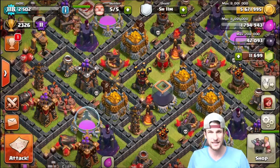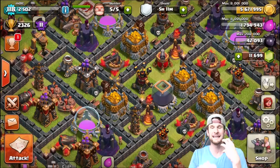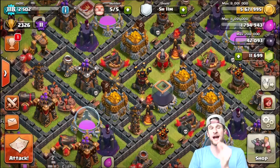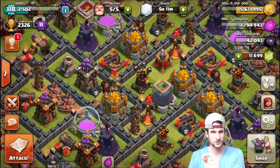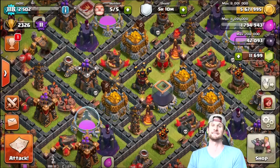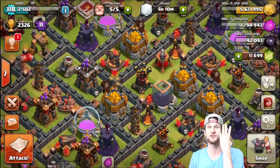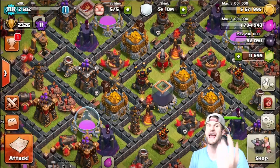Here's what it is: you have to fill up your army, but anytime you use a troop, you have to use the number of housing spaces that troop uses — that's how many of them you have to deploy. So a wizard is four housing spaces, so if I want one wizard I have to use four of them. If I want more wizards I have to use eight.